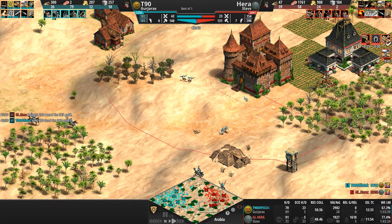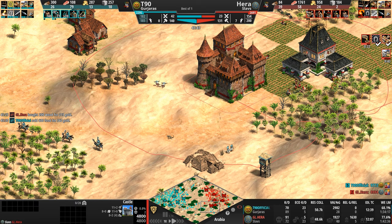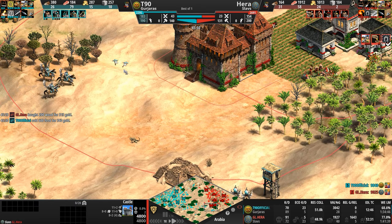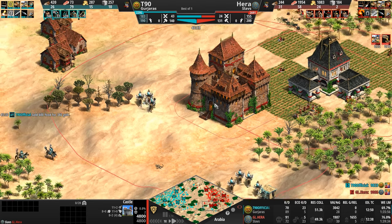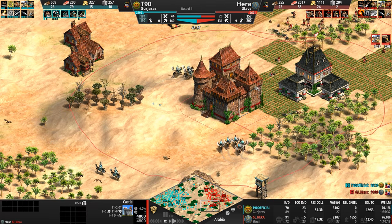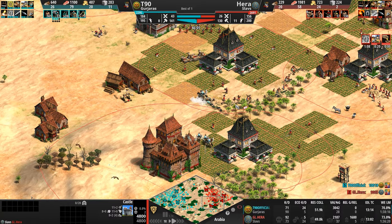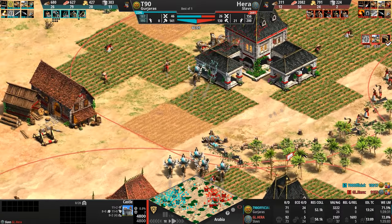Hera notices that aside from killing two Chakrams kissing the castle, he was missing every other volley — so now he's getting Ballistics. Now he's getting Conscription. He's going up to 10 Siege Onagers. You're not watching Deathmatch, you're not watching Michi, you're not watching Rage Forest — you are watching Arabia.